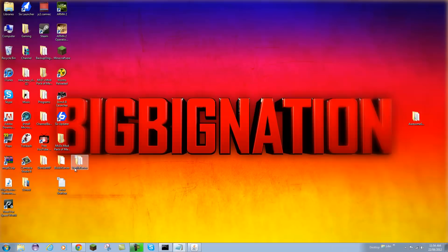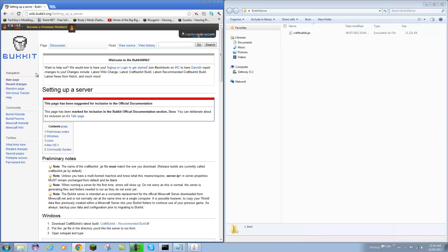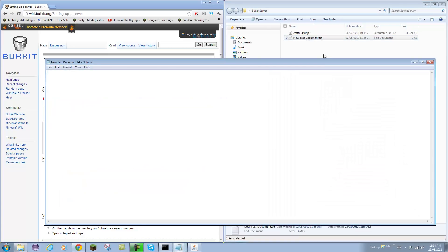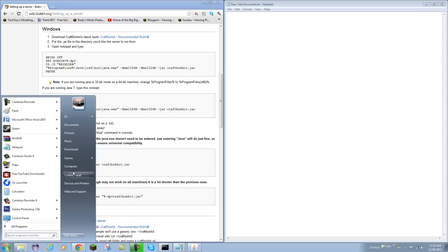Now to add more RAM to your Bukkit servers. I'm going to open up my Bukkit folder — CraftBukkit.jar is there. Right-click and create a new text document. You've seen this in my server tutorial; you can go watch that for a detailed walkthrough.